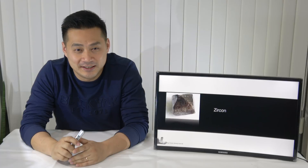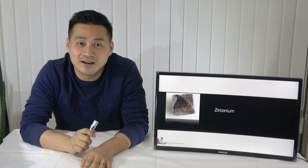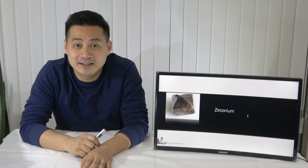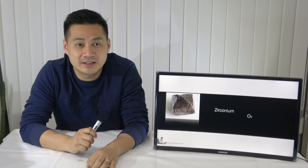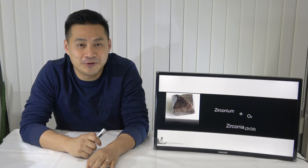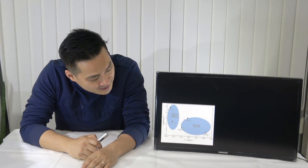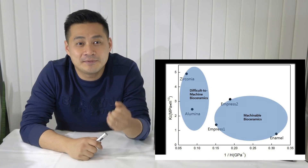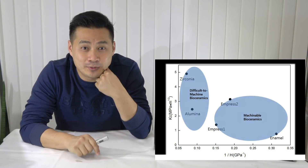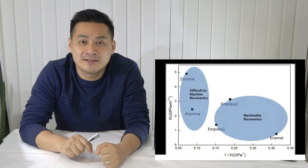This is zirconia. It is just a stone. But when you get zirconium from it, and the zirconium reacts with O₂, it will become zirconia. This zirconia thing has very strange characteristics. It has translucency like porcelain, high strength, and low elasticity like metal.